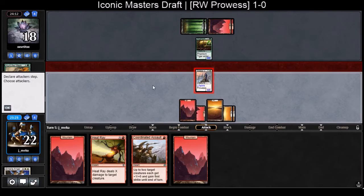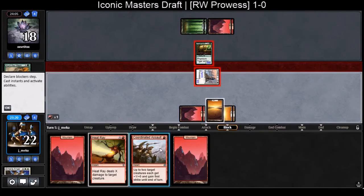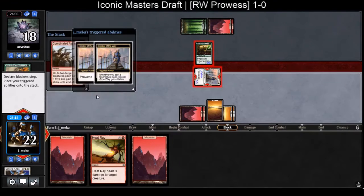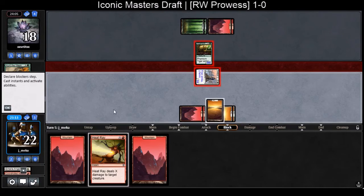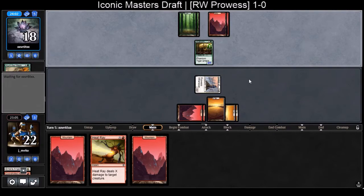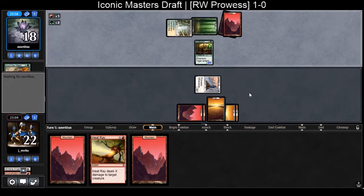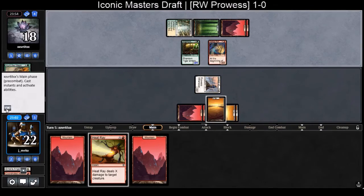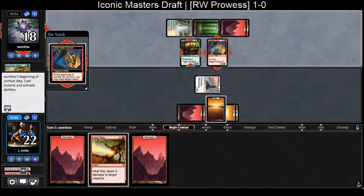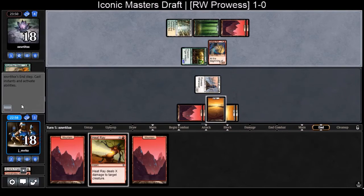I'm going to attack here. I'll Coordinated Assault my guy, gain even more life, and set up to Heat Ray that thing next turn. Strike — I was going to gain five but damage prevented. I don't gain anything but I keep my guy, which is what matters. When Survival Cache comes back on rebound I get more life and a prowess trigger. I won't draw a card though if he attacks. I will gain life and be at 20.